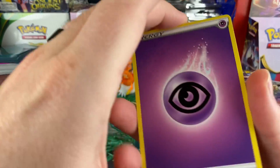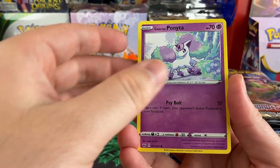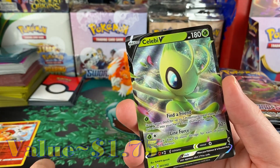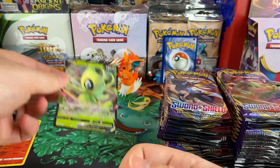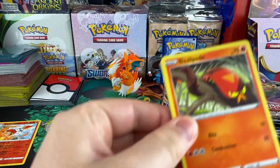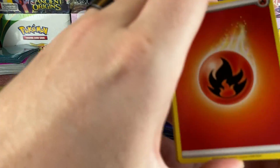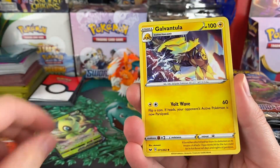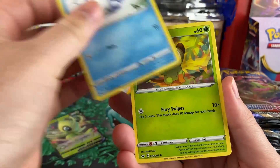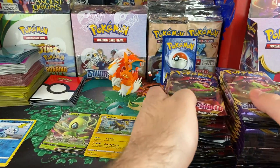Main goal is we want to start opening up more Sword and Shield stuff — gotta complete the set, or at least get close. We still gotta complete Cosmic Eclipse and Hidden Fates. And there we go, first pack magic — we got ourselves a Celebi V! We do have it, but hey, a V's a V. I really hope we can get a rainbow or hyper rare out of here. Didn't have any luck in the other booster box we opened, so hoping this one is a little better.